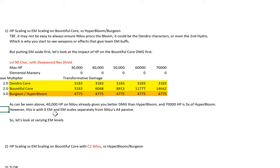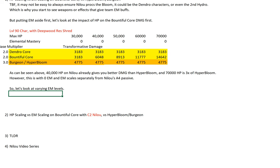This is also with the recent buff where the HP scaling was increased from 7% to 9% for every 1000 HP. Now let's look at varying EM levels.